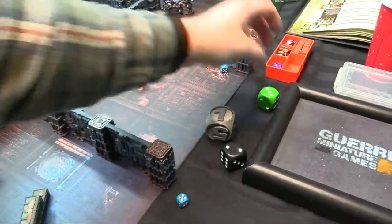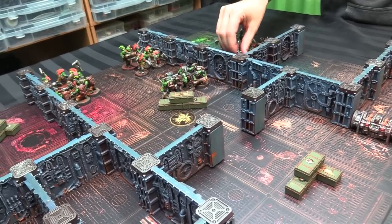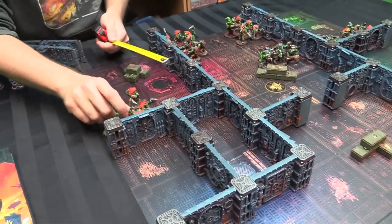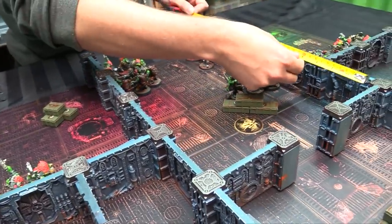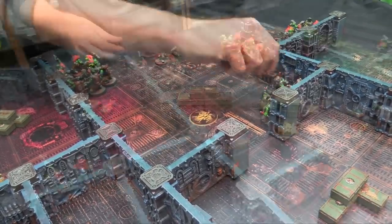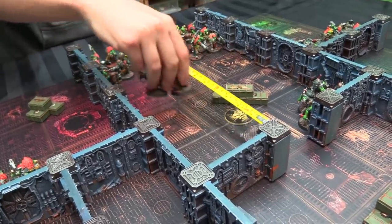Ork turn one: multiple Ork units move up to open doors. One unit goes over to start opening this door, another group comes up to open another door, and more units go up to open a third door. They're spending their movement phase opening doors across the board. The Commandos move slightly faster, going six inches.